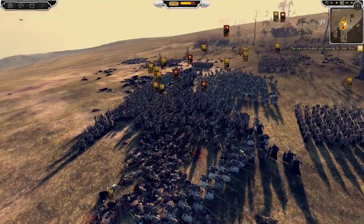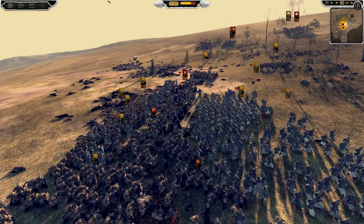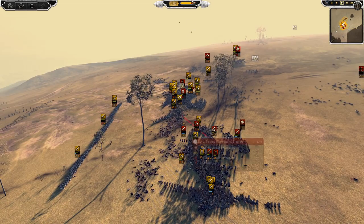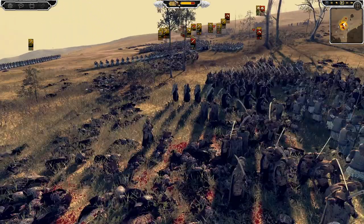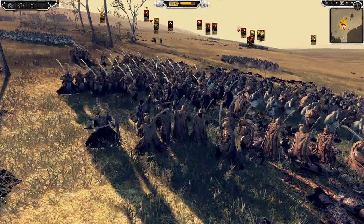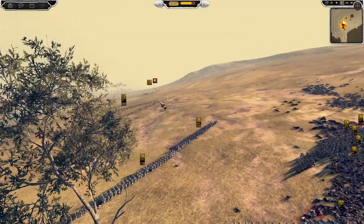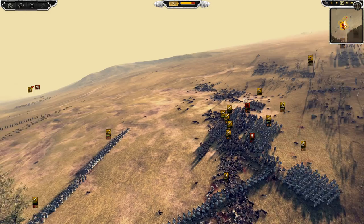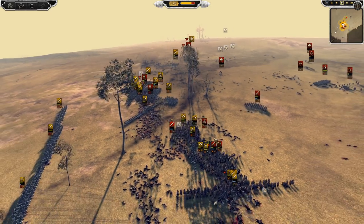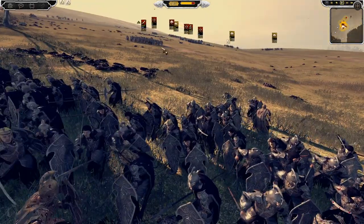These units don't even break - this unit is just about to break and it's had about two or three guys left. These units take forever to break. The elves basically don't break unless you kill their general, which I think we have done. I can't see the general - I think Elrond has fallen. None of them are Elrond, so at some point Elrond did die. Gil-Galad is still alive though - he's probably safe. This battle is all over the place. The elves move too quick, man.